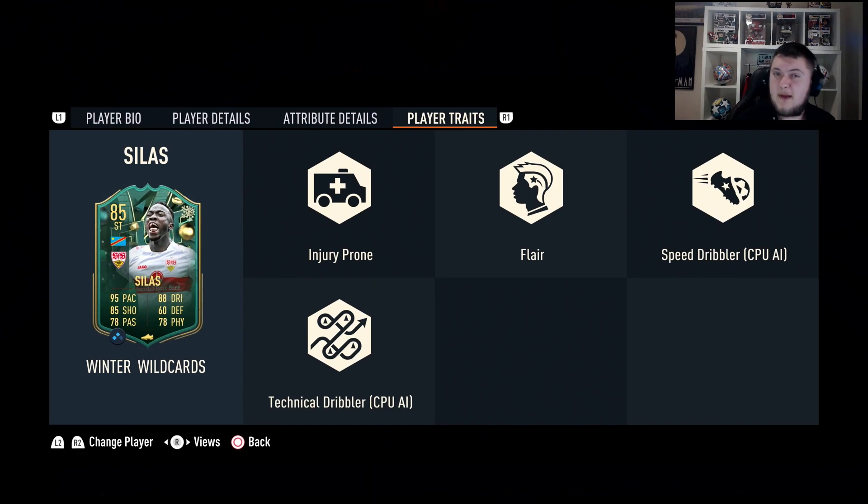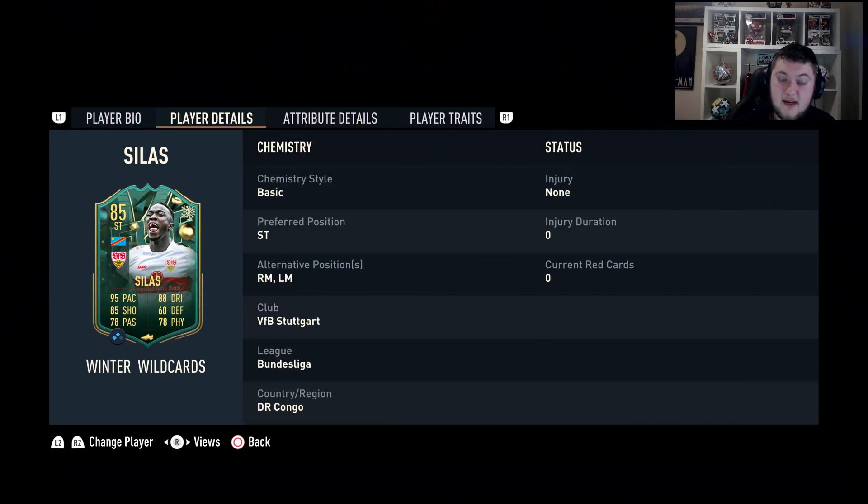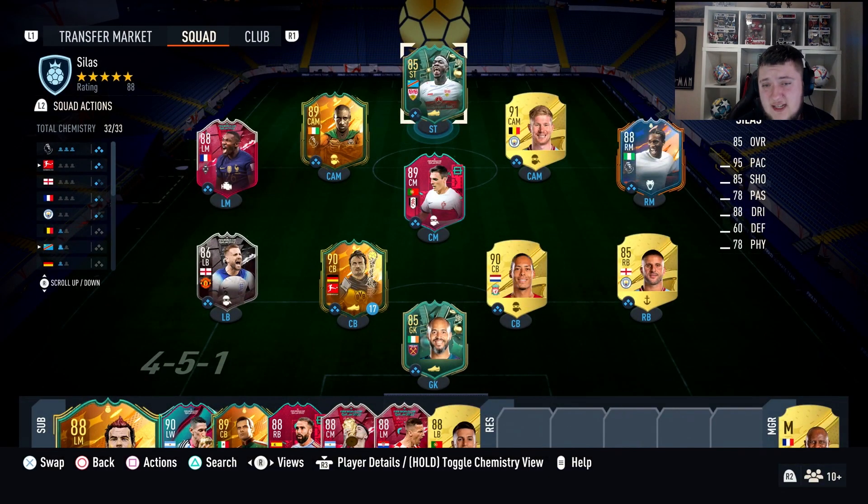Bundesliga players aren't that good this year, so we're playing him on 2 chemistry. He's got some really cool stats: 93 acceleration, 96 sprint speed, 91 attack positioning, 92 finishing, 84 shot power. Passing is alright with 75 vision, 84 crossing, 90 short pass. Agility is really good at 92, dribbling at 92 as well. Composure is a little low at 76. He's got 81 strength and 83 stamina. He can also play right mid and left mid, as well as striker.